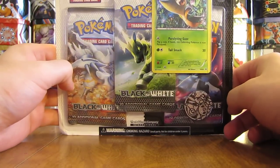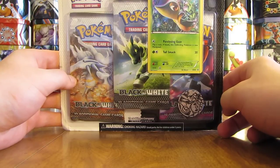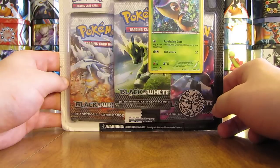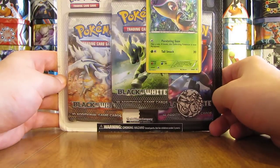Hey YouTube, this is Primetime Pokemon. In this video, I'll be opening up a Snivy Blister Pack. This Blister Pack opening is part of my 14 Blister Pack opening that I'm currently doing on YouTube. I bought this Blister Pack from Shopko for $11.99. Inside the Blister Pack, you get three black and white booster packs, a coin that features the three starters from the era, and then a Snivy Blackstar promo card.